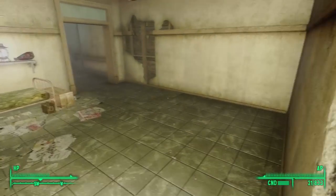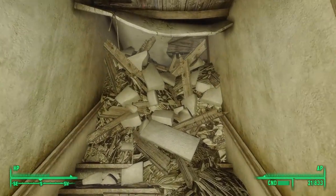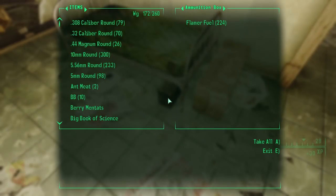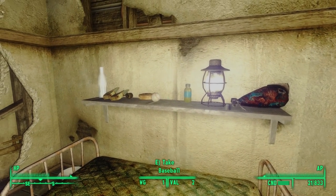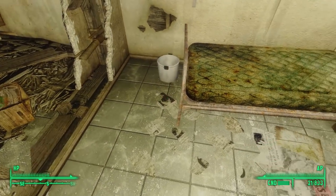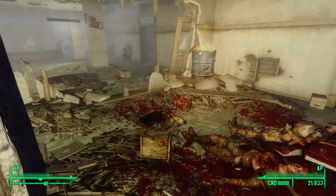Continuing south through a broken wall, we find a doorway leading to a filled-in staircase. Just outside it is a raider bed. The footlocker at the foot of the bed is empty, but beneath the bed we find an easy-locked ammunition box. Above the bed is a wall-mounted shelf with railway spikes, and two bottles of dirty water with a frag grenade cleverly hidden beneath two bottles of Wonder Glue.